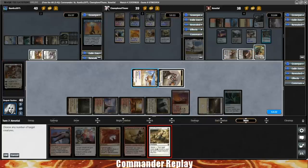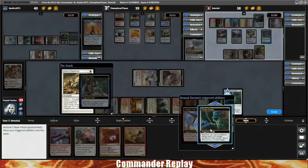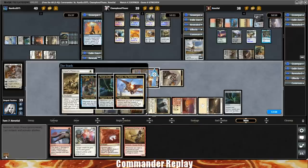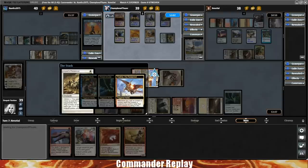I'm going to cast Ajani's Presence on our Feather just to get a counter on Primal Amulet — we don't have anything else going on. We'll pay a life in the process, but it seems worth it. We do give up some information — opponents will know we have the Ajani's Presence now. But if we're going to get Rifted next turn anyway, none of this probably matters.